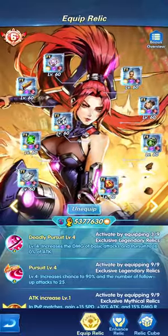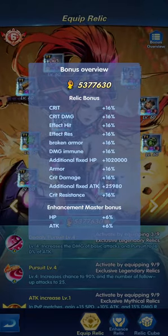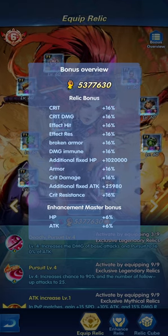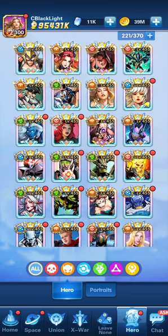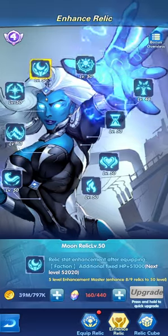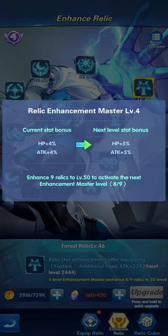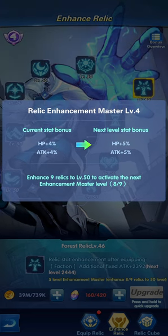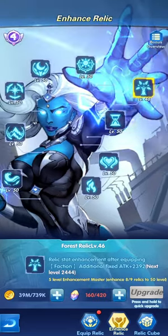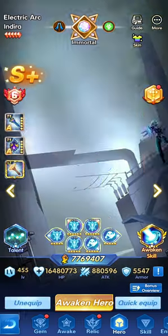Next are relics. The process is simplified: collect nine relics, then upgrade them to T1. The relics add bonus attributes — critical, critical damage, damage immunity, armor, HP, and attack. You need to upgrade the relic level itself. Each time you upgrade all nine relics by 10 levels — so 10, 20, 30, 40, 50, 60 — you unlock one master enhancement level, and each level gives one percent additional HP and attack.